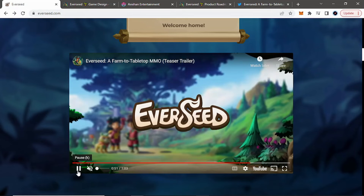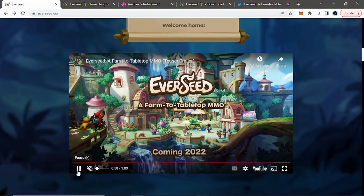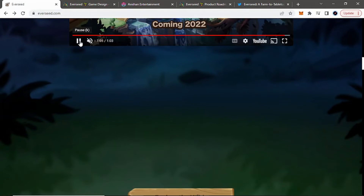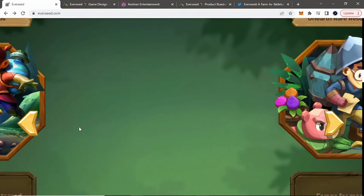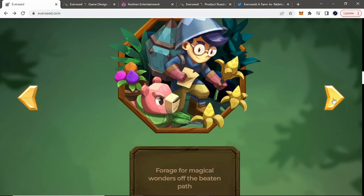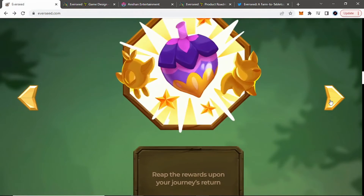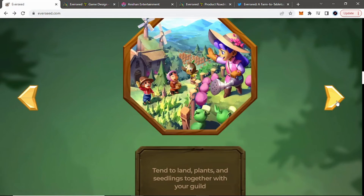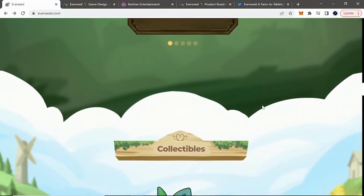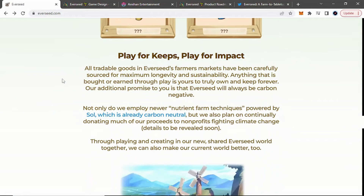This is just right now — the game is not out. It is in development, but I do like how they say it's a farm-to-tabletop MMO coming 2022, hopefully. So explore the wilds: venture into the untamed unknown world with your companions, forage for magical wonders off the beaten path, repel enemy swarms away from your crops, reap the rewards until your journeys return, and tend to land, plants, and seedlings together with your guild. There are going to be collectibles — like these little companions and pets. You can play for keeps, play for impact. All tradable goods in Everseed's farmer's markets have been carefully designed for maximum longevity and sustainability.